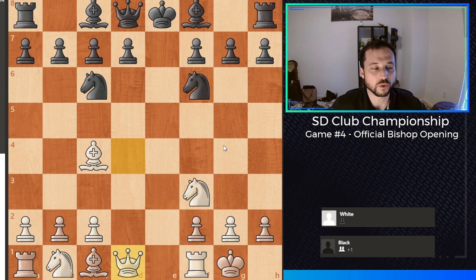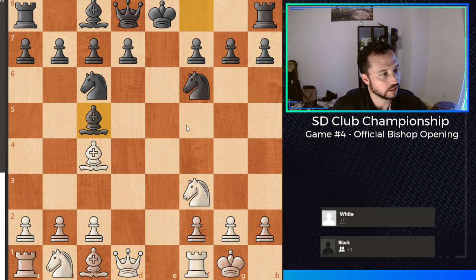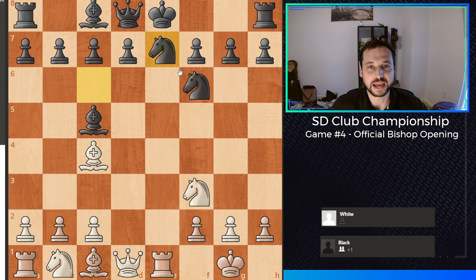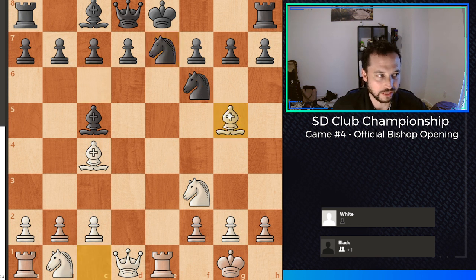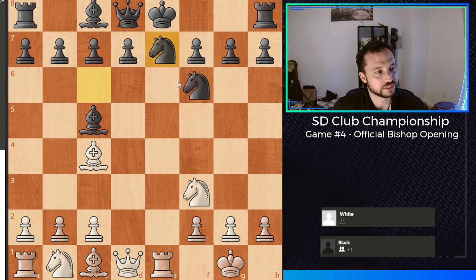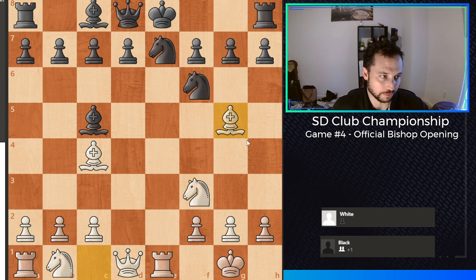So I just retreated the queen all the way back to d1. And after bishop to c5, I actually played rook e1 check. My opponent blocked with the knight, retreating it back. I immediately noticed the awkwardness of this diagonal, so I jumped on that and played bishop to g5. It would have been a little bit better for black to just retreat with the bishop and guard the knight this way, but I understand it's a little weird to bring it all the way back.